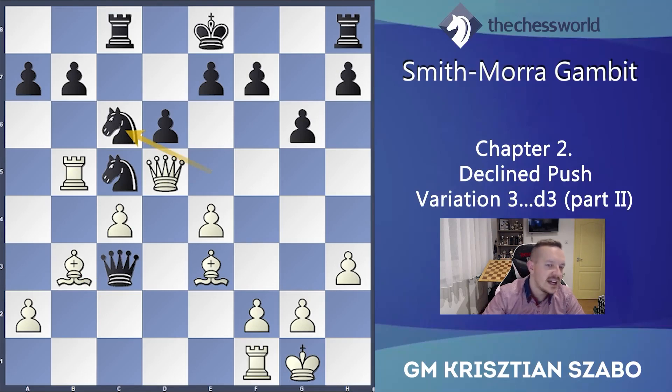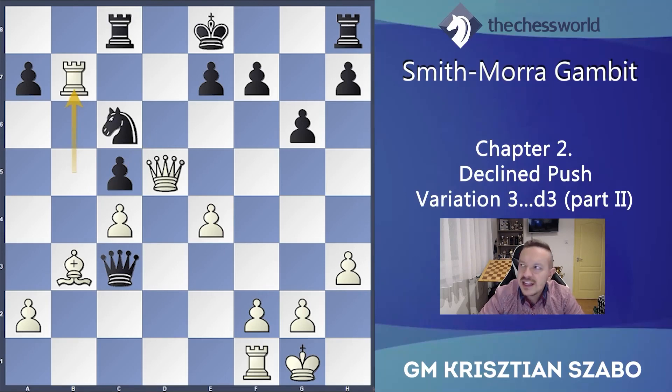How about Nc6 — a bit more stable continuation? Bxc5, we take it, dxc5. Then Rxb7 with a great initiative, because we have strong pressure again.